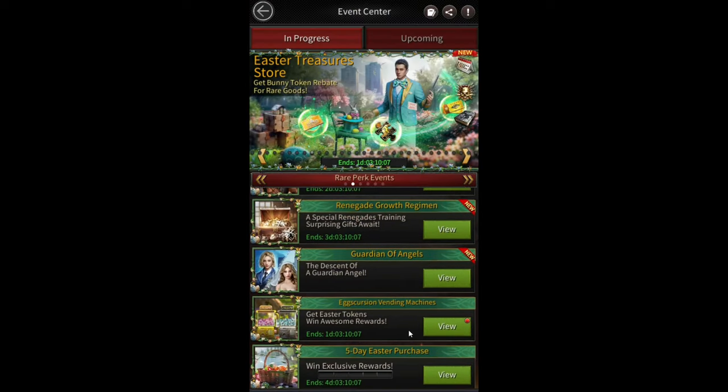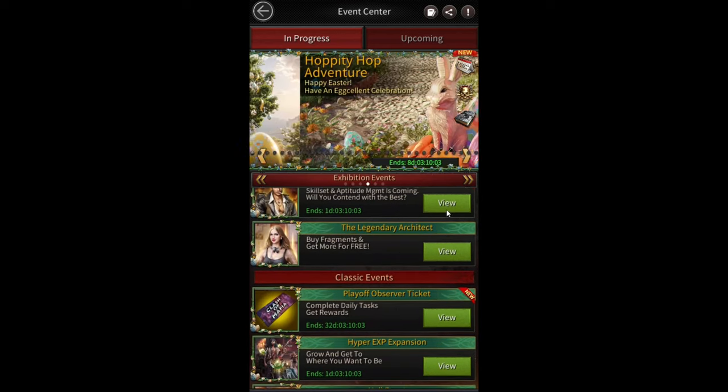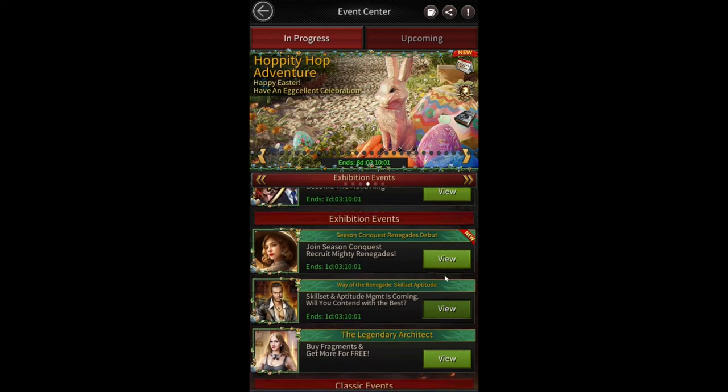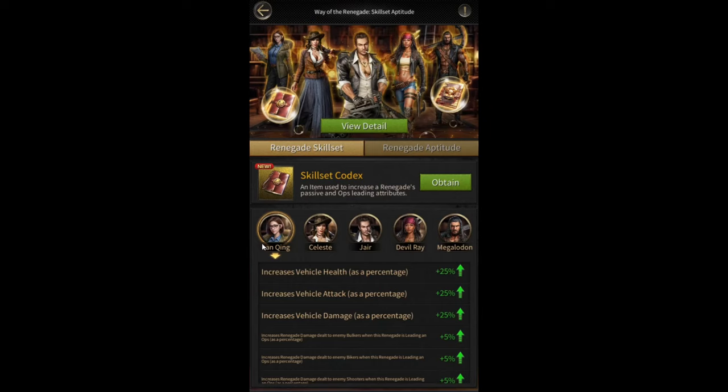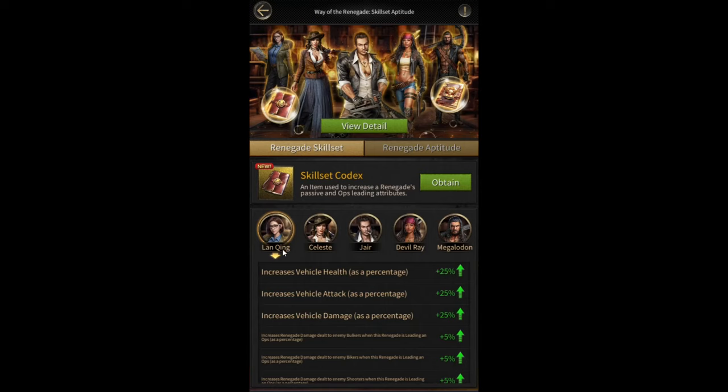In this video I want to talk about this new update. They added this skill set feature which lets you get some extra bonus stats by upgrading your renegades. They also added an aptitude feature that lets you upgrade your renegade skills to make them even stronger. Let's take a look at the skill set feature first.